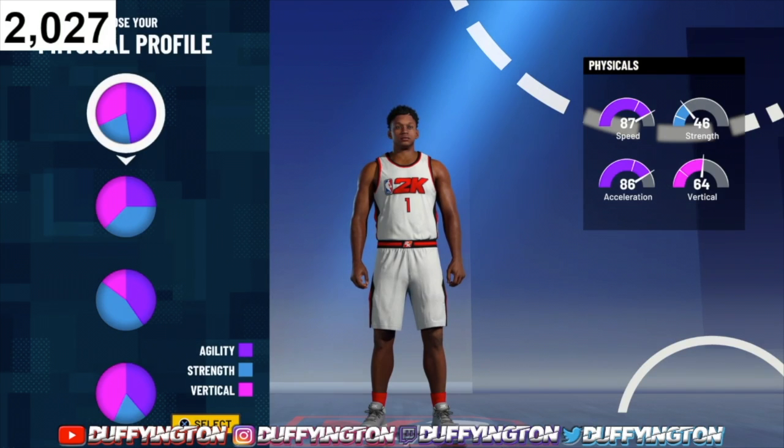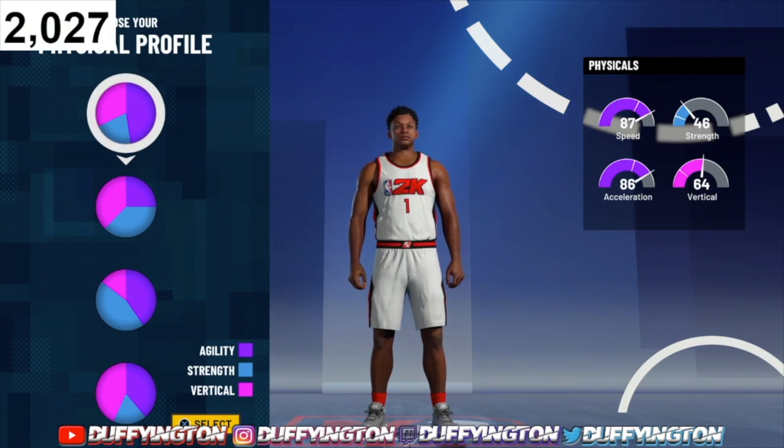For the physical profile — considering guards took a hit on speed this year if you haven't noticed — you want to choose the fastest physical profile for this build: one with 87 speed, 86 acceleration, 46 strength, and 64 vertical.